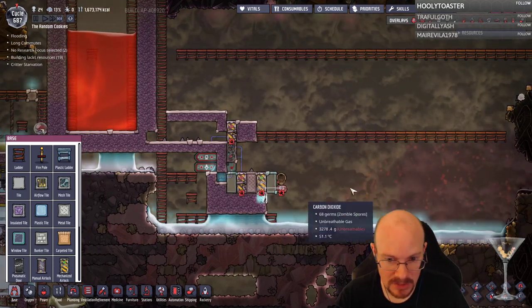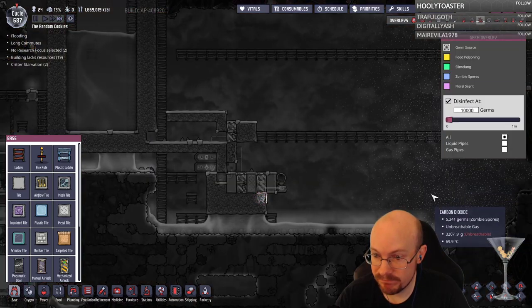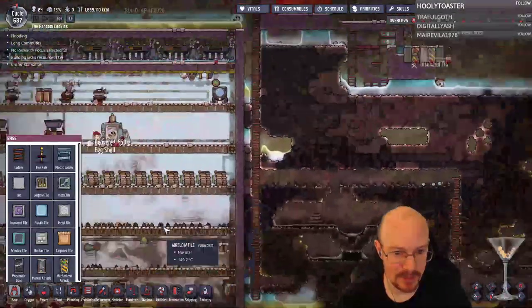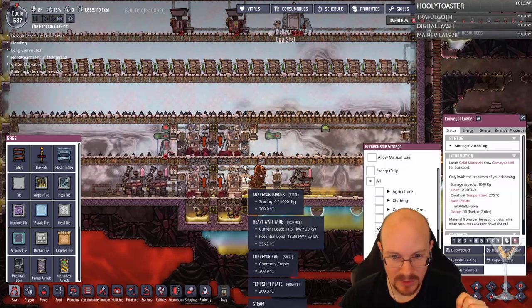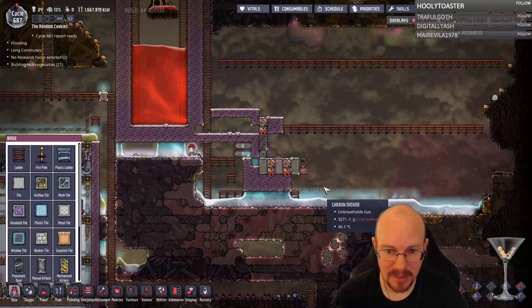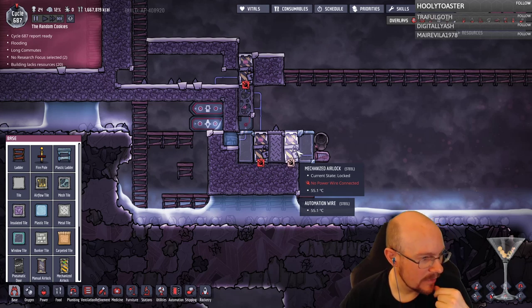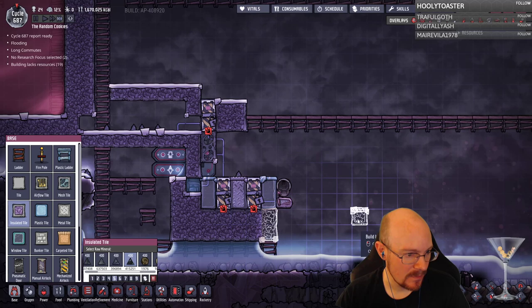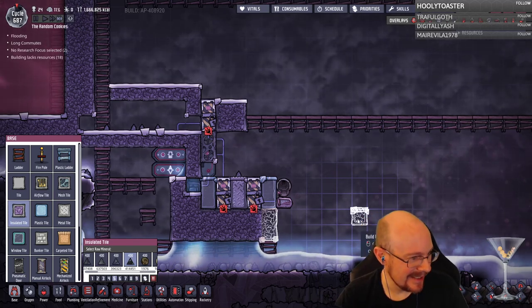Let me let them finish building that stuff, then I'll build the floor and we can walk up into all this. I finally figured out what that flashing 'overheated' thing is — every time this steam vent erupts it puts out very hot steam, and the conveyor loader right next to it made of steel gets really hot for just a second. I don't think it actually takes damage, but the 'overheated' notification pops up briefly. I'm not sure if these doors need to be powered right now — for now I'm not going to power these guys.